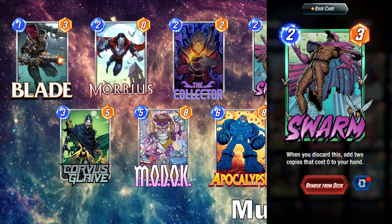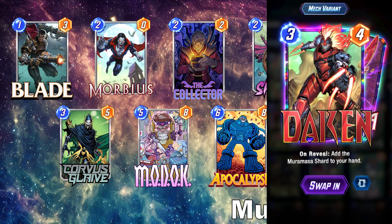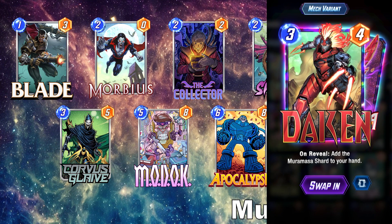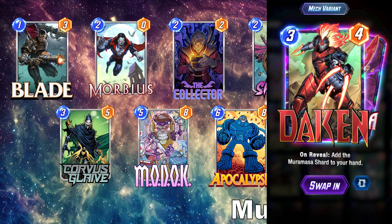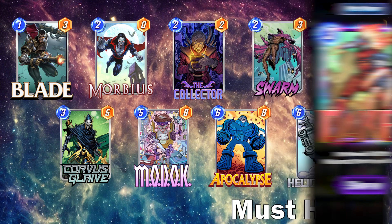We like to have Swarm in the list as a must-have because we need cards that like to be discarded — he buffs up our Morbius and our Collector. It's always nice to throw down a bunch of zero-cost 3-power cards at the end of the game to fill up lanes. And Daken is a must-have because he falls into the same realm as Swarm. When you play him, he adds to your Collector by putting the Muramasa Shard into your hand, which is a great discard target. With all the discard, Daken is going to be a 3-8, which is still good value.